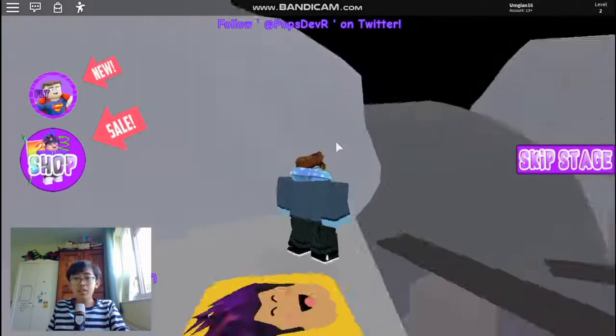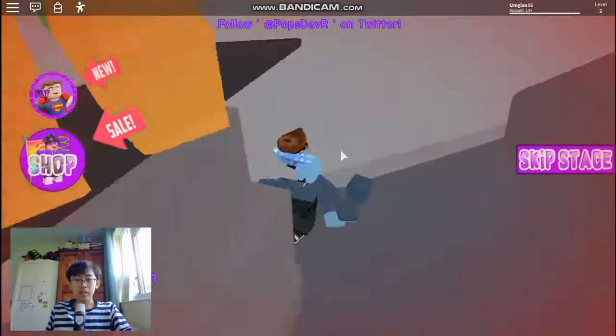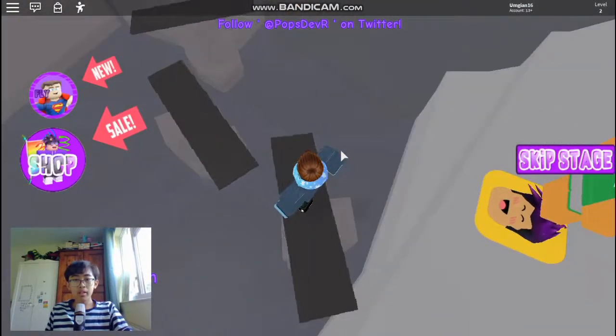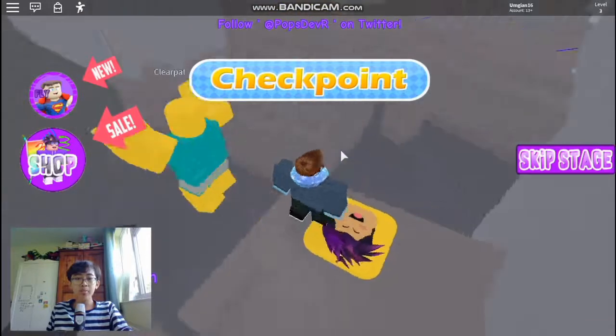Teleport to magic again. Oh wow, are we in space or something? Okay, this is really hard. I just got pushed off. I'm gonna walk in here, go here, yes — and then jump. Yes! Made it! Checkpoint, boom.